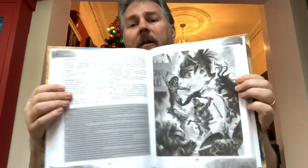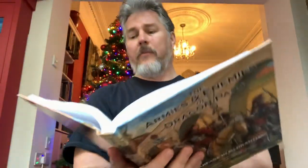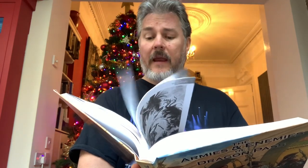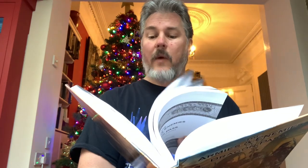Chaosium gave Martin access to archives. So although they're only in grayscale here, there's some beautiful full-page plates from Jan Pospisil that first appeared in the Guide to Glorantha, and there's other artwork scattered throughout as well.